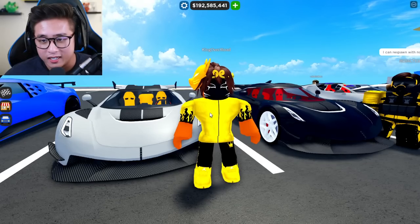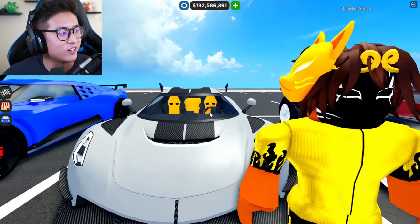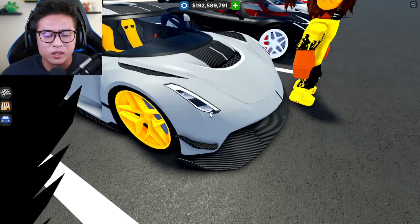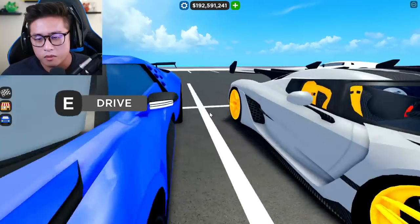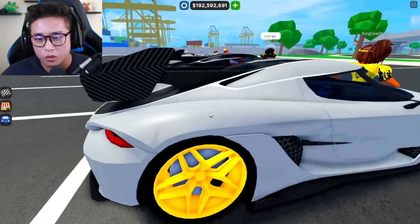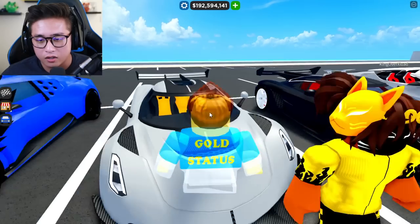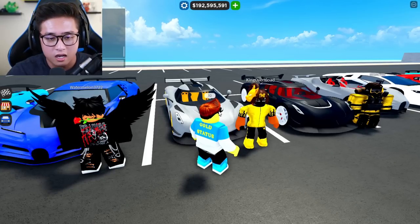King Overload has a matching fit with the interior — I love to see that. He's got a gray exterior with golden rims and carbon fiber, with a standard wing in the back. The golden interior just matches everything. I'm going to give him a ten too — this is nice. I like the fit matching the car, that's really cool.